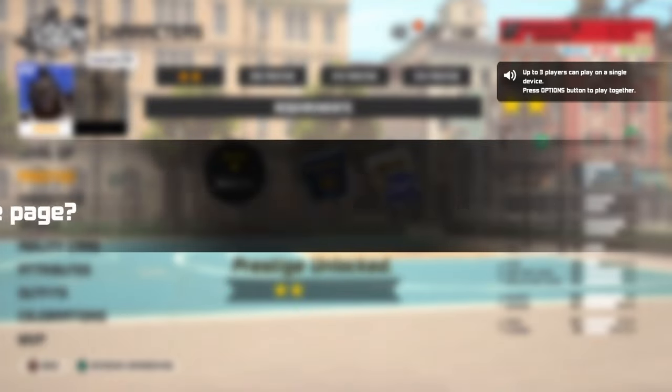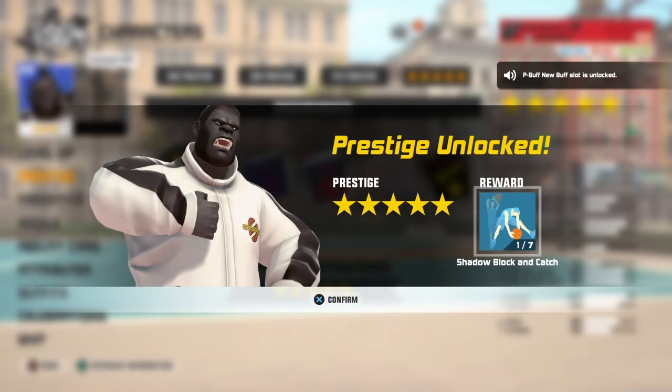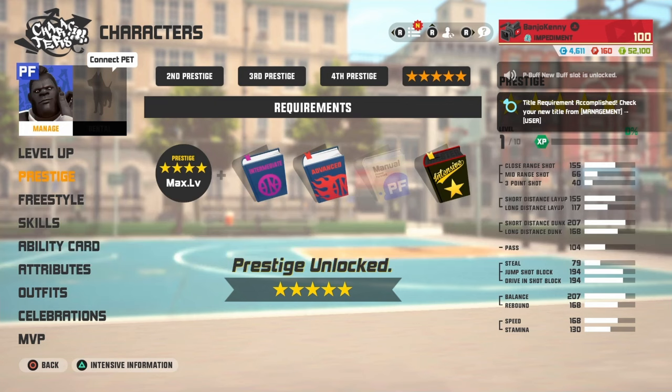So we can get straight to prestiging and doing all that good stuff. I'm gonna P5 real quick. Here we go, we made it all the way to Prestige 5. Got the people slots unlocked, the quick dunk passive skill, and some episodes — we'll deal with those later.